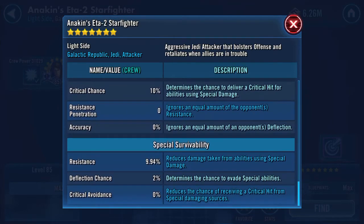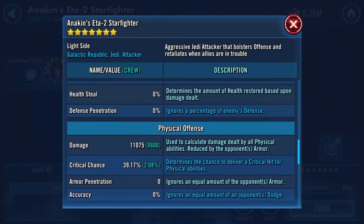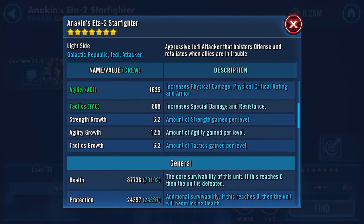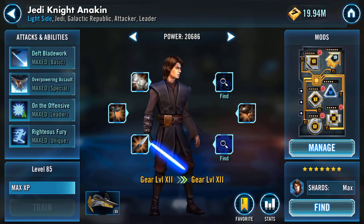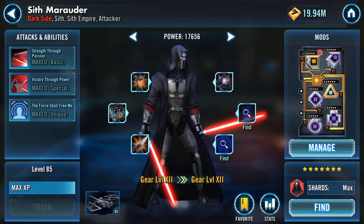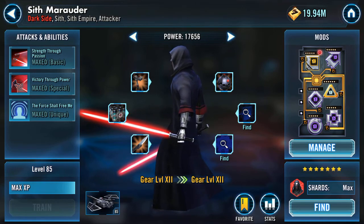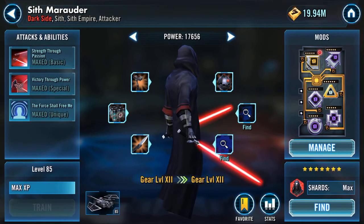His bottom stat numbers are all static — they won't change, while those with green behind them are incrementing. If only his ship was usable in some form. Jedi Knight Anakin is my star at the moment — I'm absolutely loving running him in arena. Had him for ages and he wasn't that great, but give him a faction with three of the most overpowered toons in the game and suddenly he's good.